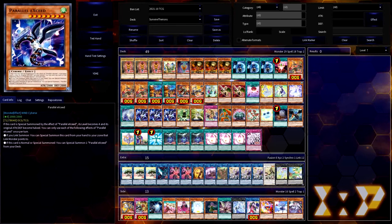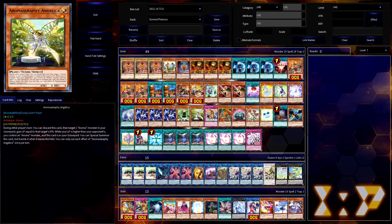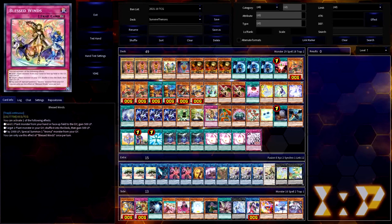Next up is a smaller plants segment: the Aromas. Aromage Laurel is a generic plant extender that can special summon itself from the hand whenever you have higher life points than your opponent, and whenever it's sent to the graveyard you gain 500 life points — which will be more important when we get to Jasmine. Similarly, Aromaseraphy Angelica extends from the graveyard whenever you have an Aroma monster and higher life points than your opponent. The last Aroma card in the main deck is Blessed Winds, tutored off the synchro monster Aromaseraphy Sweet Majorum. Blessed Winds can gain life points on the fly as well as recover Aroma monsters from your graveyard as needed.